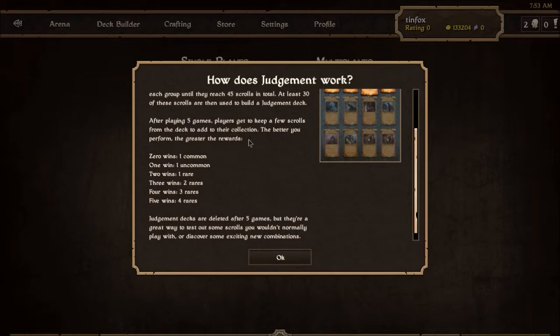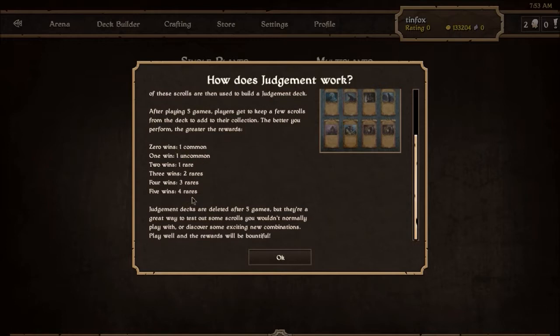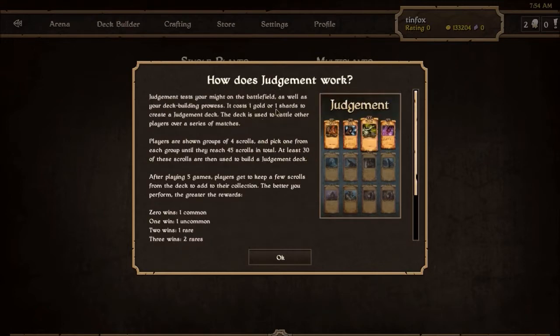After five games with a Judgment deck you can still lead it, but after a certain number of wins — five wins gets you four rares, four wins gets you three rares, three wins is two rares, two wins is one rare, one win gets you an uncommon, and no wins with that deck you just get an uncommon. So essentially it's just a way to get practice with scrolls, with new scrolls that you don't necessarily have. Currently the cost is one gold or one shard, but I'm sure that's just test server prices.